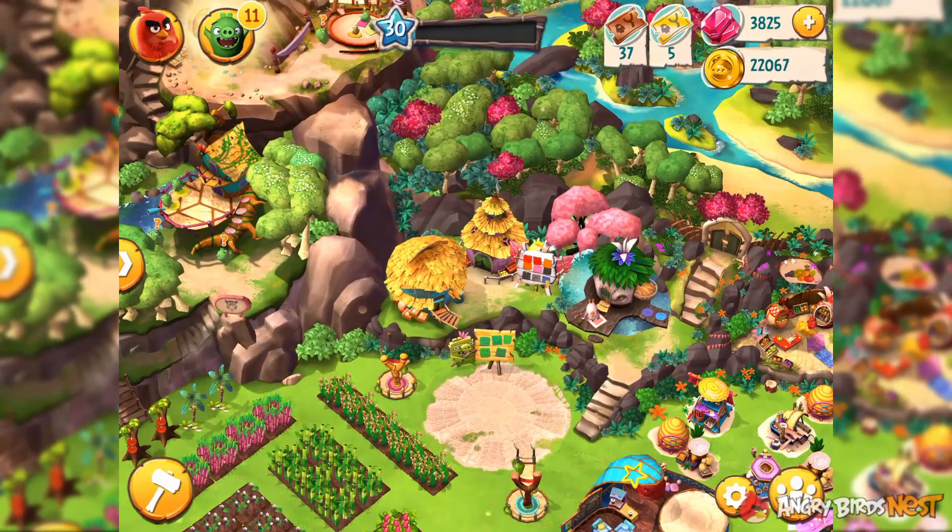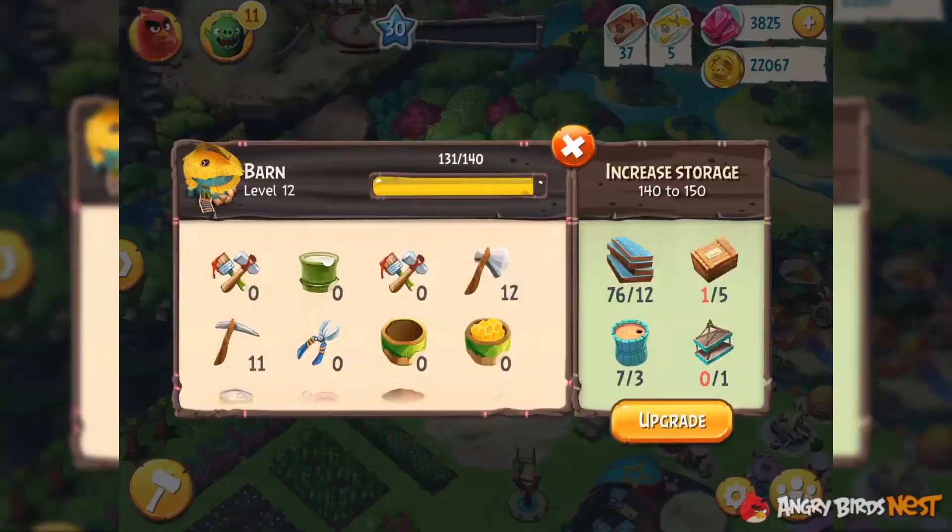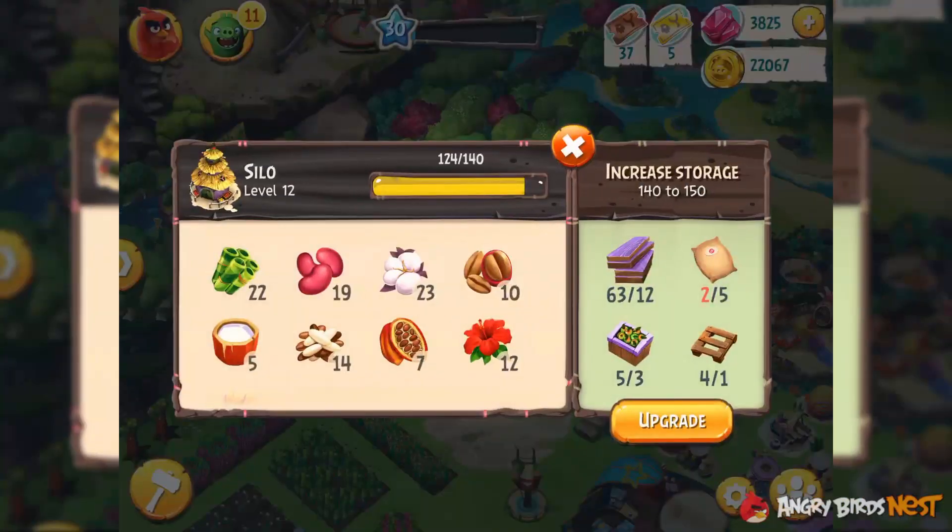There are two facilities that house your resources: the barn and the silo. And to increase storage, you need to use these items on the right. These items are specifically designed for increasing storage. You can even see how many of each item is needed to increase storage to the next level. Each level increases storage space by 10.